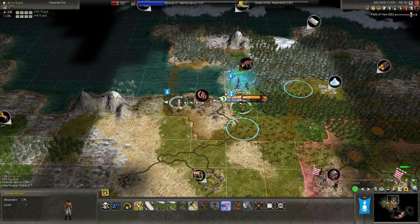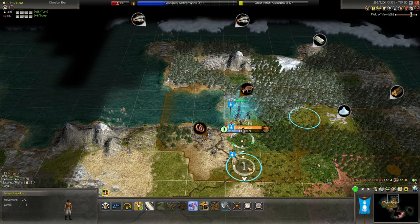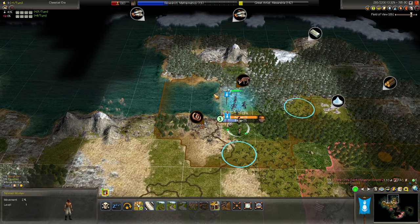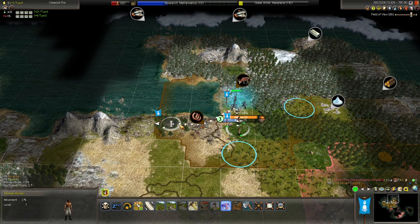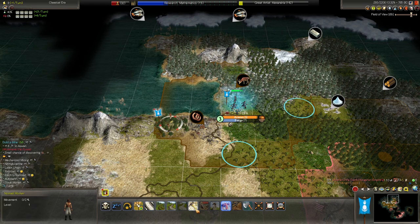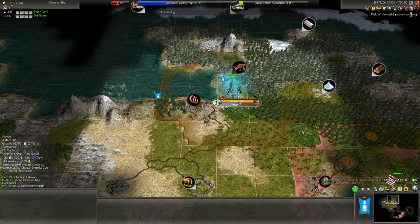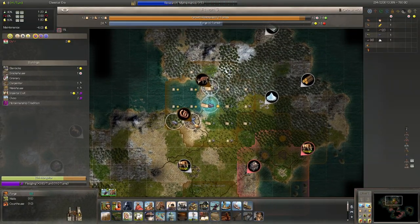You have a road on that deer — what else can you possibly do? I guess you could build a mine on that hill for plus one production. If we don't kill this forest, that can have a sawmill in the middle ages for even more production. I think we should get a little bit more production in the city — build a mine, get that plus one hammer. But the city already has a mine here on the copper, and there is plus half a percent epidemics from improvements.